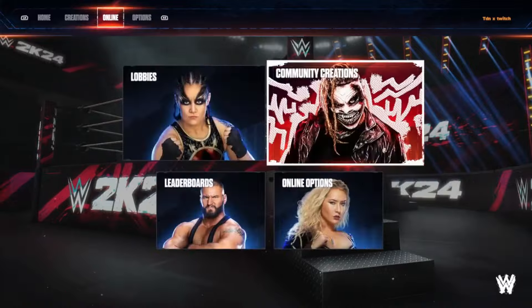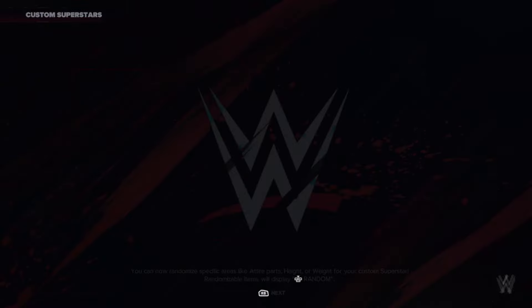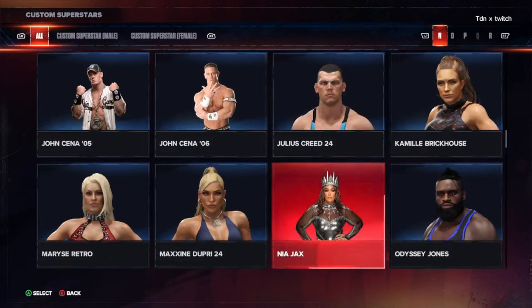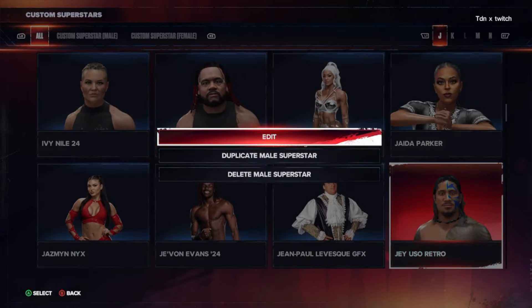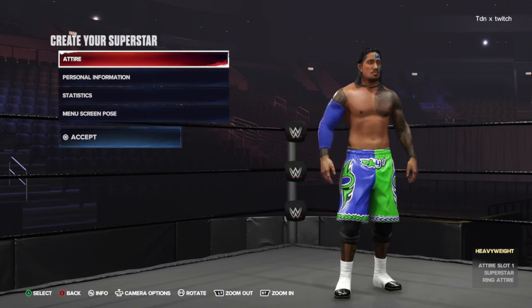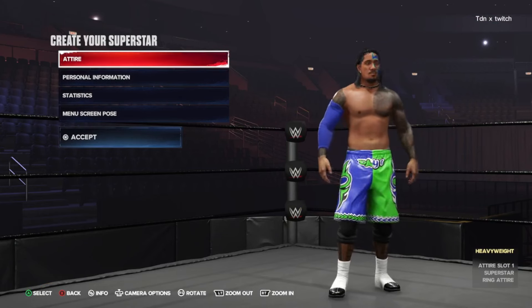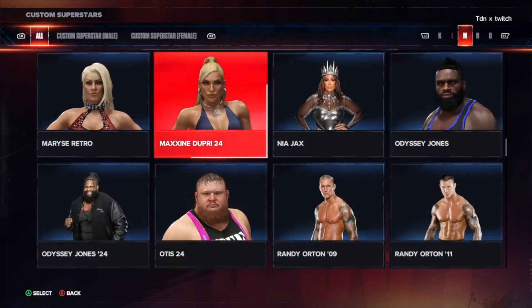I'm gonna show you guys what it looks like. Go to Create a Superstar, then Edit Custom Superstar. These two characters look amazing — he does phenomenal work in the game all the time, so shoutout to him. Let's look at Jay Uso here — he does fantastic work. You can see it's the Day One look for the Usos, pretty nice blue and green outfit with the shorts. They have the blue and green face paint as well for Jay Uso — that's Jay Uso right there, both looks great.